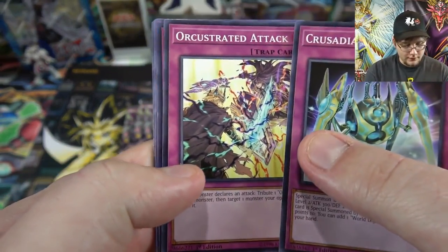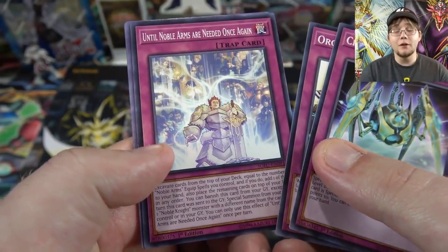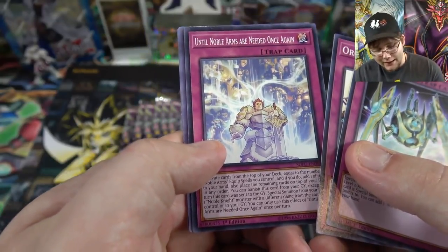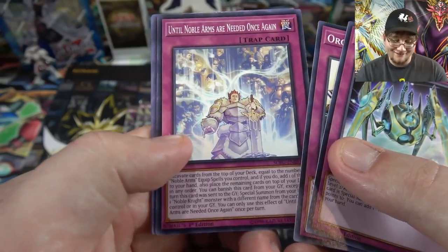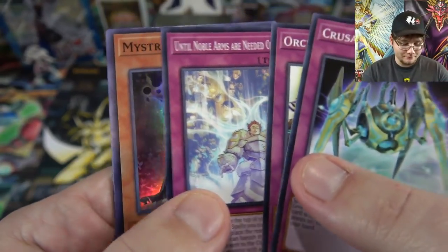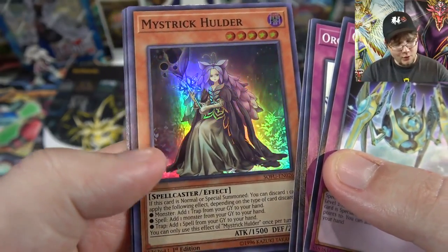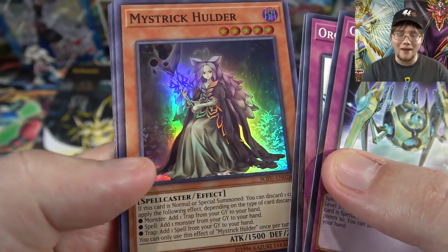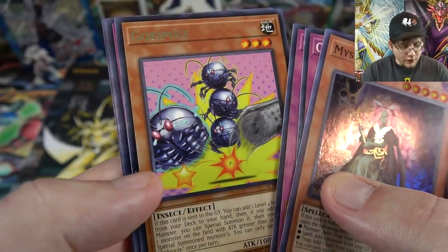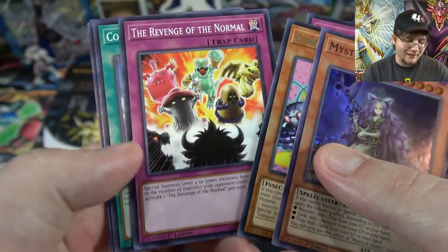Pack three: Crusadia Crawler, Well-Orchestrated Attack, and then one of the new Noble Knight cards — it's actually a really good one to get. It's a common but one of the main ones you want: Until Noble Arms Are Needed Once Again. It has one heck of a name but look at that artwork — seriously this card is pretty amazing. Then Mystrick Holder — I thought this was an Orcust card from my Japanese box because it kind of looks like she belongs with them. Then Goki Pole, the new insect card — there's some new insect support in this set.